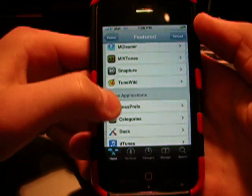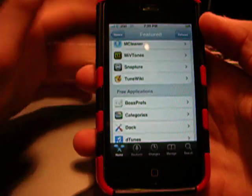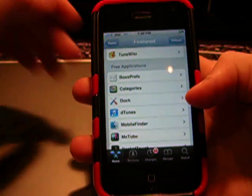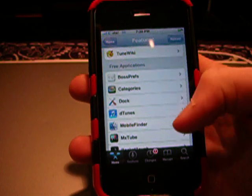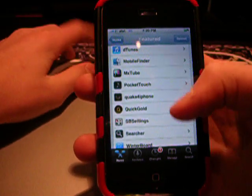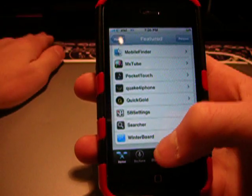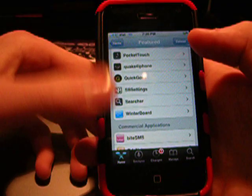BossPress — definite download. Categories — definite download, that's the folder app. Your dock. Detunes, Mobile Finder. Quake for iPhone — great game. QuickGold — absolute must. And WinterBoard — absolute must.